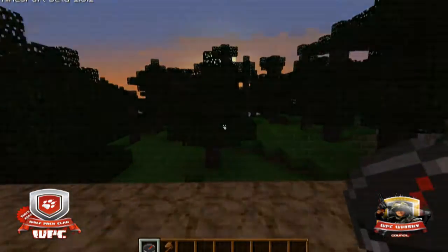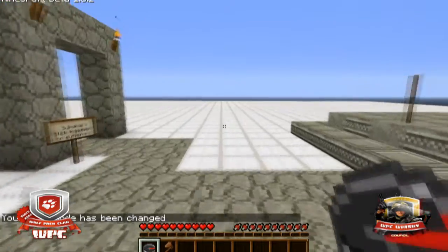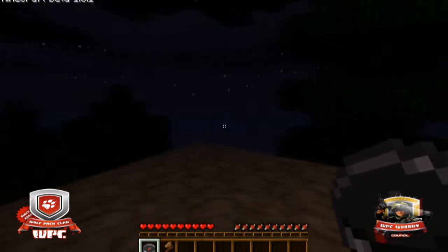Walking back through the portal will return you to the Nexus and you can then go on into the other worlds if you choose to. Now, Survival — once again, just walk through the portal. This is your classic survival multiplayer.